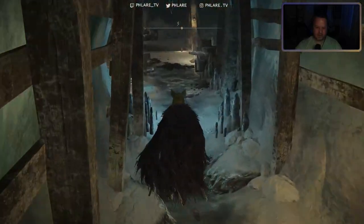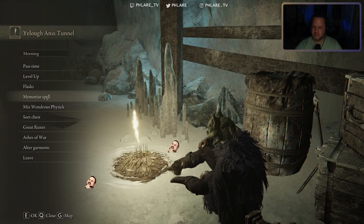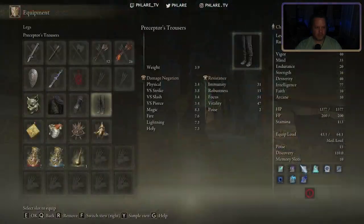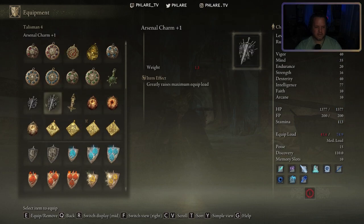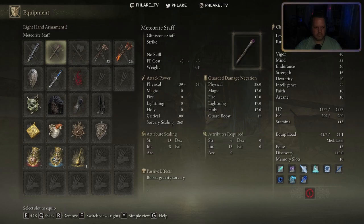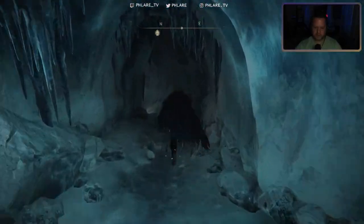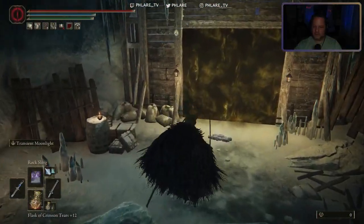He is just cranking me out. Let me take some of my... check my talismans. I had my 20% extra runes talisman on and that's not helpful on a boss. I mean, the extra runes would be cool, but I don't really care — what I want is to live.